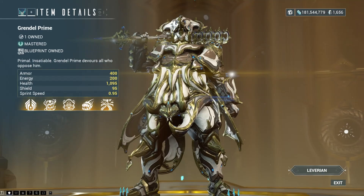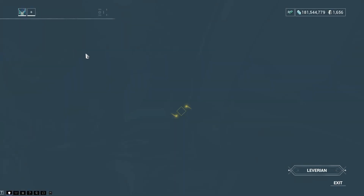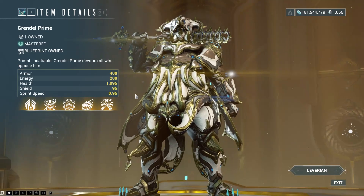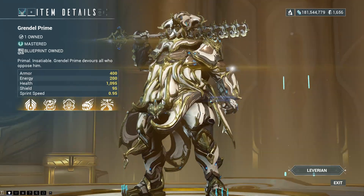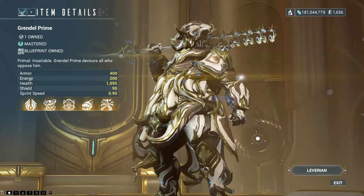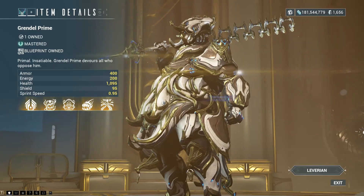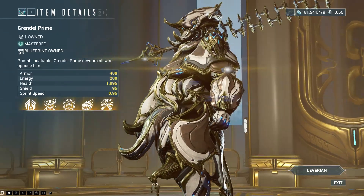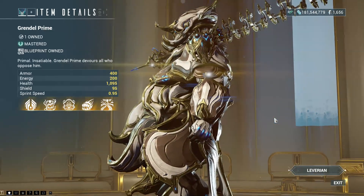What could make him better? Well, Grendel Prime could, with what is basically 25 extra armor and 25 extra energy. As well as the added polarity, it basically means he's harder to kill and you can cast abilities more often. Apart from that, it's basically 100% cosmetic changes.